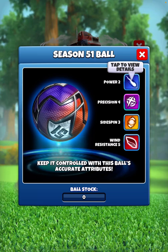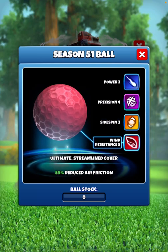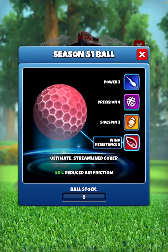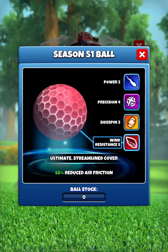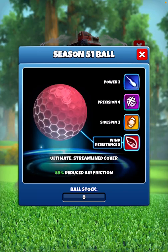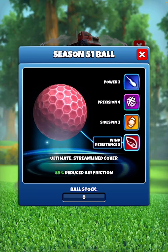This Season 51 ball is a totally different type — a wind resist ball: Power 2, side spin 3, wind resistance 5. It's absolutely fantastic with no boost attributes, which is good. Having no boost attributes means that when you're doing ball switches it doesn't mess with the spins, because there is a game glitch that adds spins. I don't think we've had a Power 2, wind resistance 5 ball for quite a while.